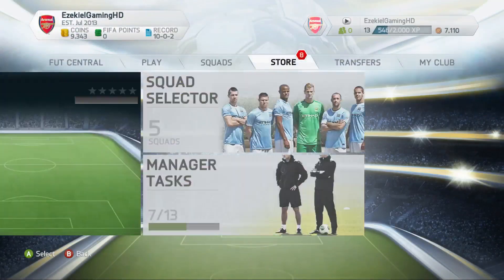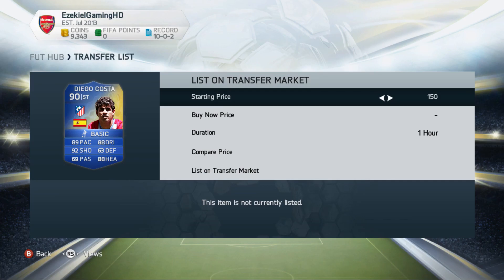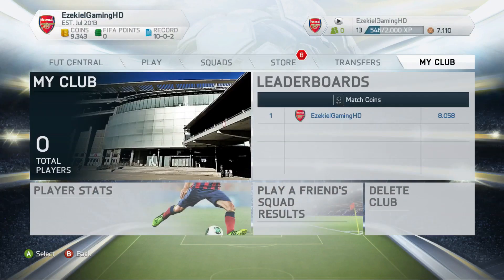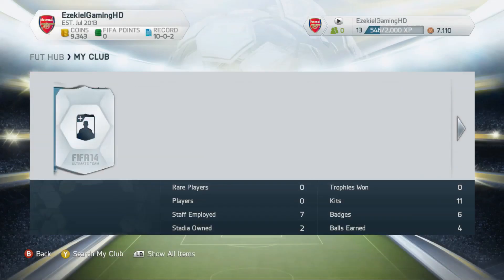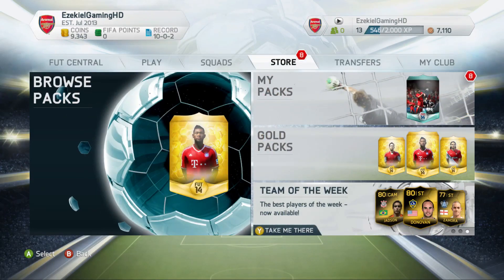Let's go to the transfer list and list up that Diego Costa. I've got eight free packs there as well — I'm going to save them for after the World Cup or during the World Cup. So that is it. Let me just check my club to show you guys that there's nothing in my club. It says zero players — there's nothing in my club. I've got 9,343 coins.